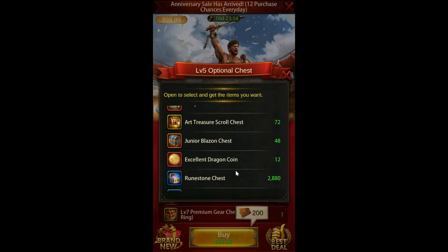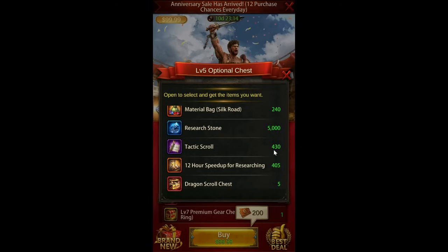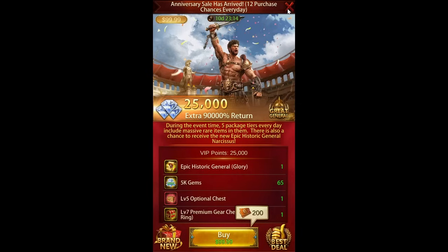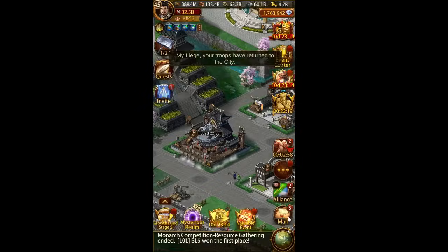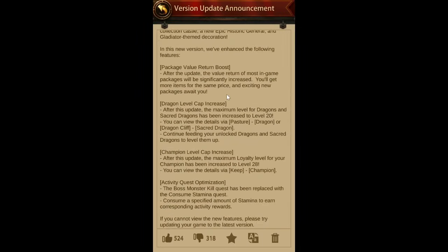There is a little bit of additional increase in the optional chest. I've really only noticed because the tactic scrolls used to be under 400, so if you tripled it, it would be like a thousand. But now this will be up to like 1,200 — so not that much of a difference. If you got excited by that, it's not a crazy amount of increase.